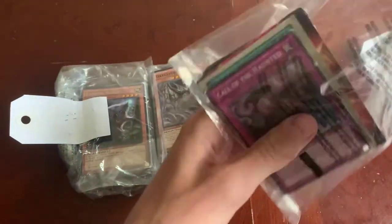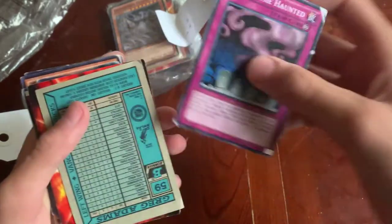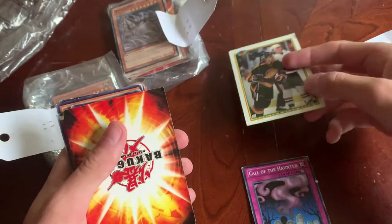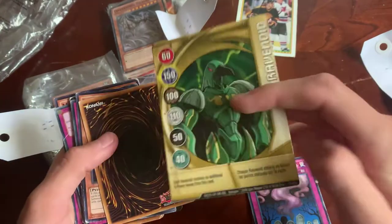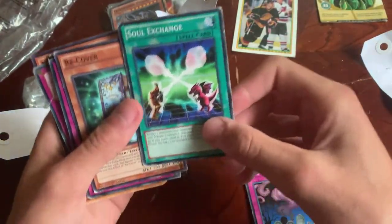These are a little bit more difficult to open than I thought they'd be. We got Call of the Haunted — that is a staple. What is this? This is a hockey card. Great. Some Bakugan? No, it's nothing.